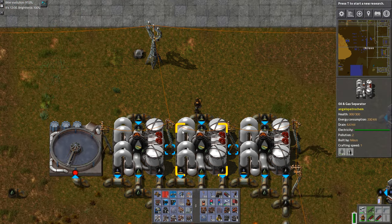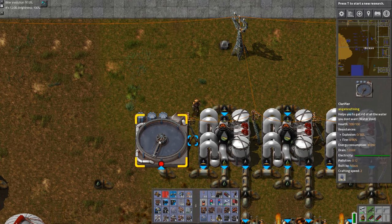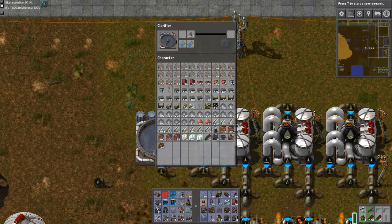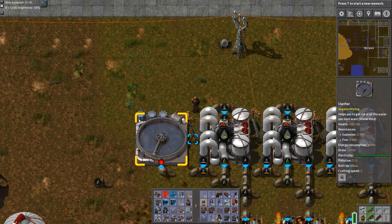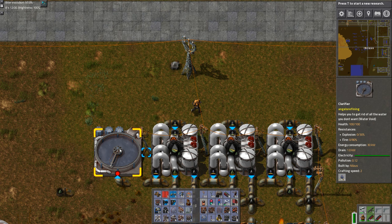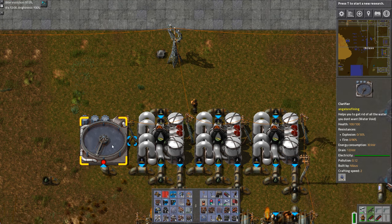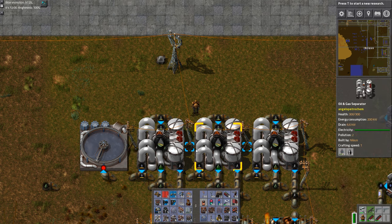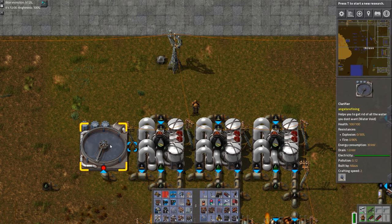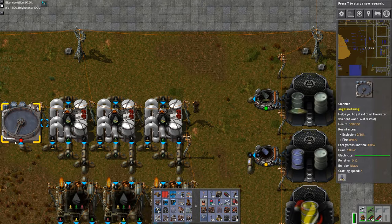Let's start with the so-called waste. The sulfuric wastewater is coming over here. This item here is a clarifier that takes any liquid and just makes it disappear — no outputs, nothing. In the beginning, as you're starting to build your first oil base, I would recommend not clarifying this but actually using it as a source for sulfuric acid. At a later stage it may not be as useful, but definitely in the beginning this is a very good source for sulfuric acid.